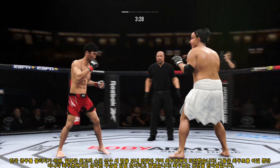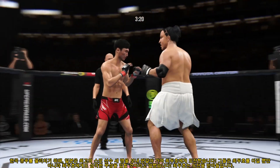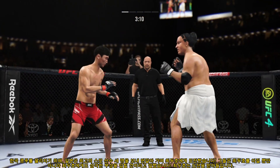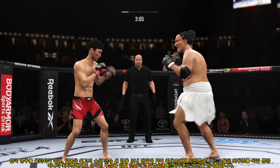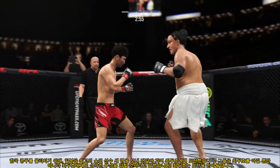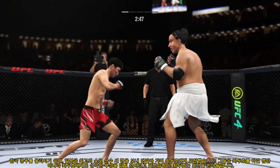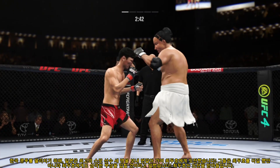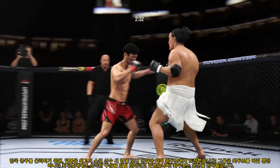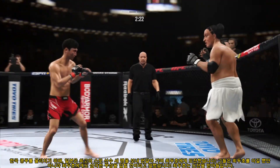He lands the Superman punch. Timely defense there — huge block for him. That straight punch was useful. Multiple times he's used his punch to get to the target. Just out of range with that right hand. That right hand landed square. What a punch. Now he gets a more dominant position with the underarm.